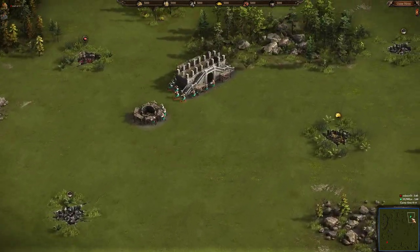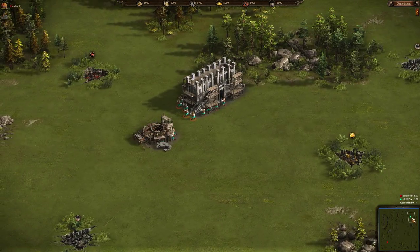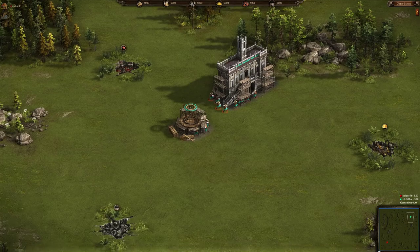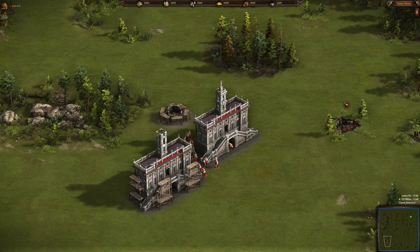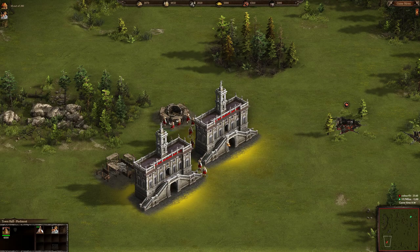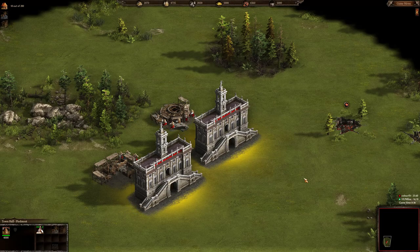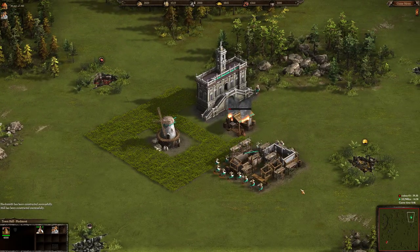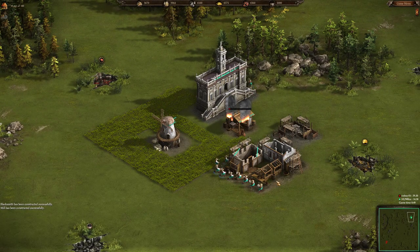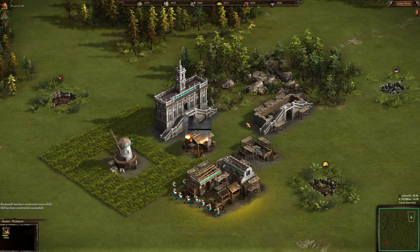It looks like HunRex is going to rush for the early market while ColorFeet is rushing for two town halls immediately. So far the spectator mode is working well — I can enable this visibility mode by clicking Ctrl+F and disable it the same way. Good job by the developers.